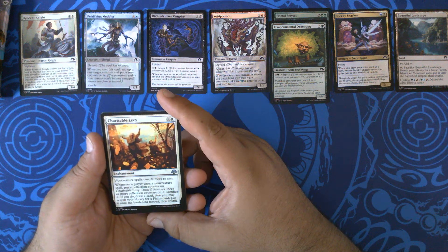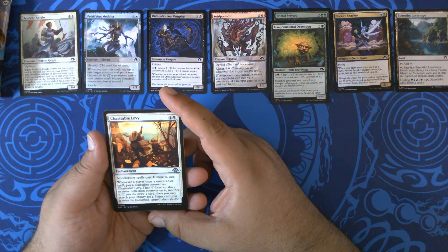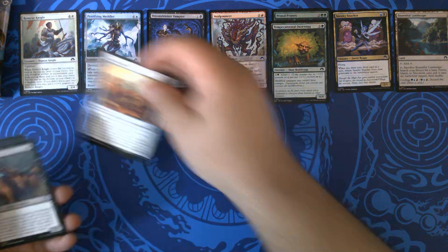Charitable Levity: non-creature spells cost one more to cast. Whenever a player casts a non-creature spell, put a collection counter on it. Then if there are three or more, sacrifice it — but if you do, draw a card, then you may search a library for a plains, put it on the battlefield tapped, and shuffle. Oh, I have seen that.